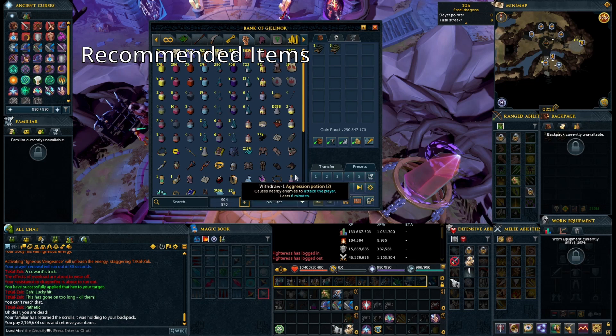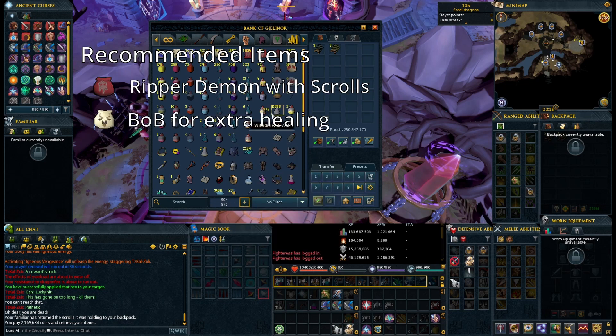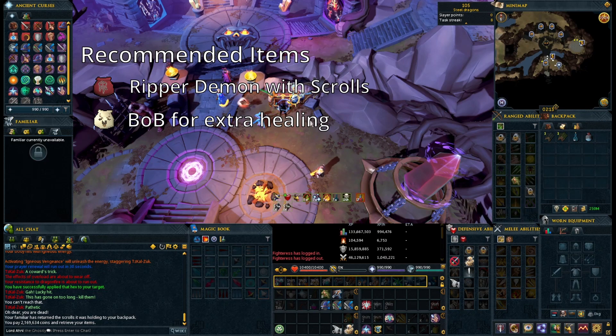We'll also want to bring a DPS familiar, such as a ripper demon with scrolls, or we can also bring a beast of burden for extra healing. You can bring both, but eventually, once you've got enough experience under your belt, you'll just bring the one DPS as you won't need the extra supplies.